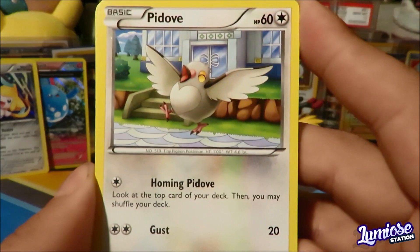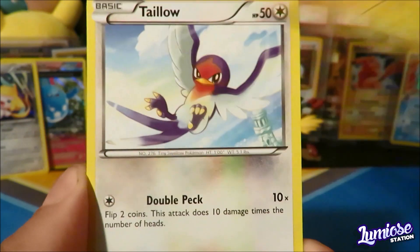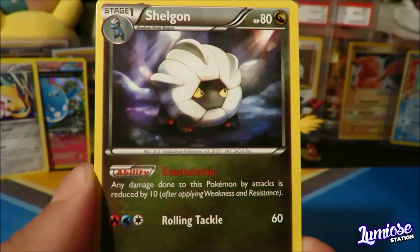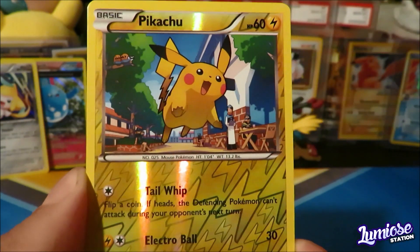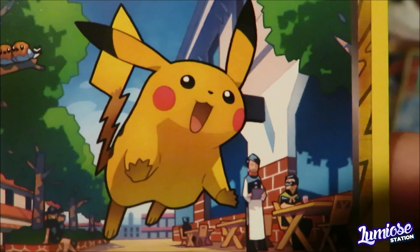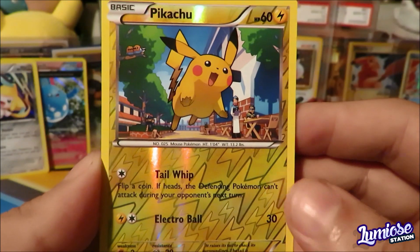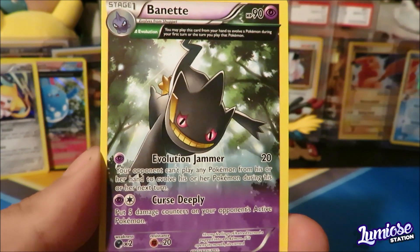We have a Pidgey and Nakeda. Magon. Electric. Talonflame. Mega Turbo. Sharpedo. Wide Lens. Reverse — it's a Dunsparce. Look at his face, look at him. Alright, let's see what the rare is — it is a Banette Ancient Trait Holo.